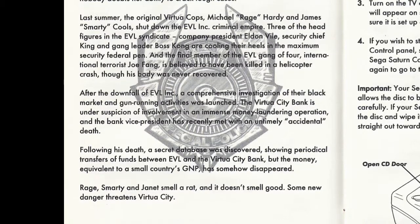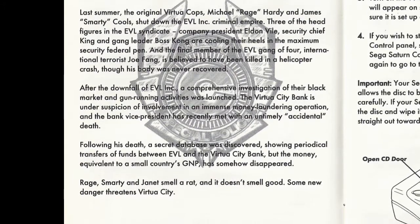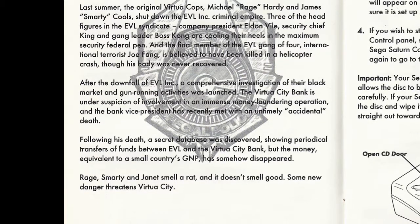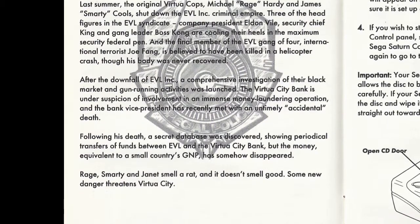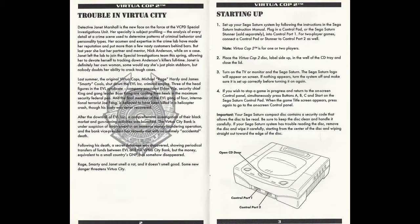Rage, Smarty, and Janet smell a rat, and it doesn't smell good. Some new danger threatens Virtua City. Now I want to point out, this is actually my first time reading these manuals. I've played Virtua Cop 1 and 2 a number of times as a kid, and as you may see in the videos, this isn't apparent at all — none of this story is apparent. Janet is just another person that's visible now. I didn't know any of this. I didn't know she had a mentor and stuff. There's so much rich story here.